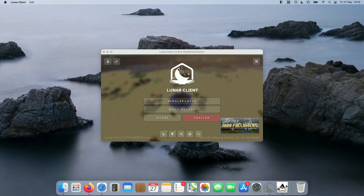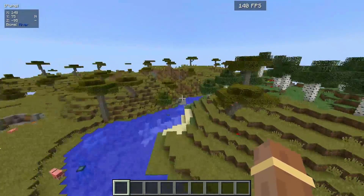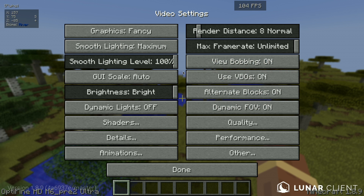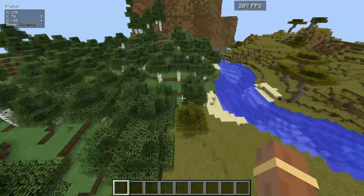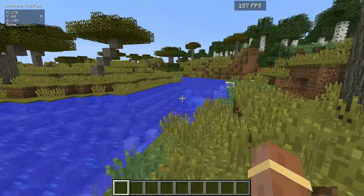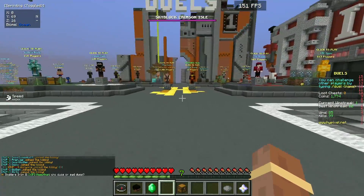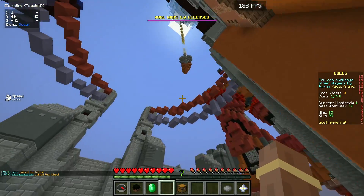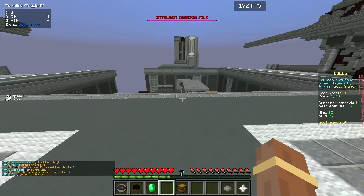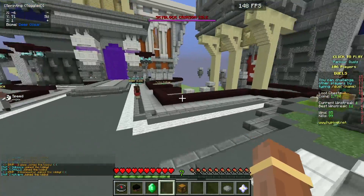Switched over to the MacBook Pro 2017 and opened up Lunar Client to see what FPS we get. This is Lunar Client on the 2017 MacBook Pro with the regular settings I use on my gaming PC and M1 MacBook Air. On 1.8.9 Lunar Client, our FPS has actually improved quite a lot — we're getting about 200 FPS now on the MacBook Pro, which is really good. On Hypixel Duals Lobby, thanks to lazy chunk loading, our FPS is really good — getting about 150-200 in the Duals Lobby. The only annoying thing is the MacBook is getting really hot and the fans are quite loud, but overall performance is pretty good.